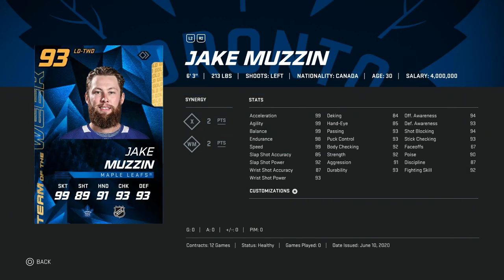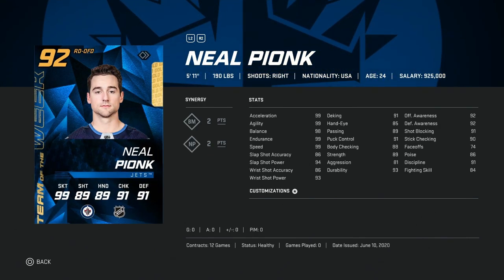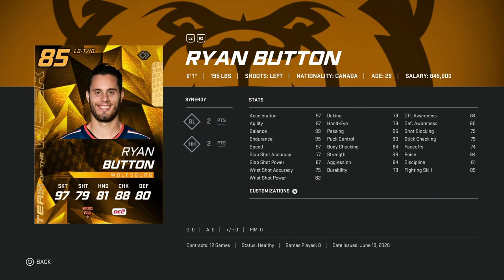Then we've got the 93 Jake Muzzin: 6'3", 99 skating, great size and speed. His shot is 92 power — you want a little bit higher at this stage of the game, but this would be a nice bridge card for anyone getting into the 90s for their defensemen. He's got 92 body checking and awareness stats well over 90 — a great left-handed defenseman card for anyone who can't afford the Master Set guys. The 92 Neopionk would be a hard avoid for me — 96 shot power and 86 accuracy, but he's just 5'11". Then 85 Ryan Button: 6'1" with 97 speed — 100% a buy, and he's going to be very cheap.